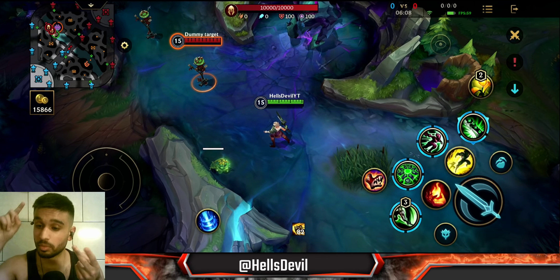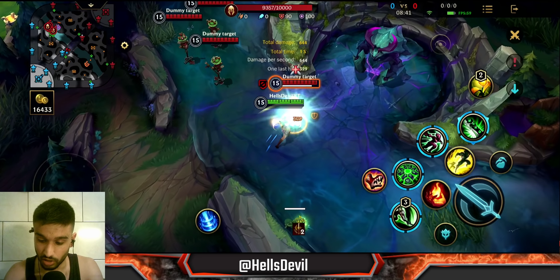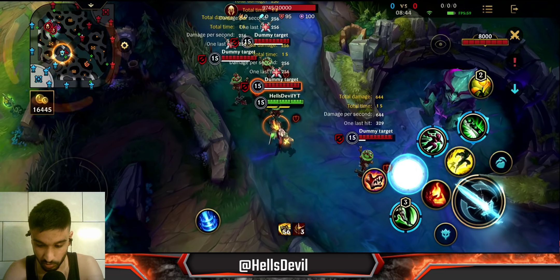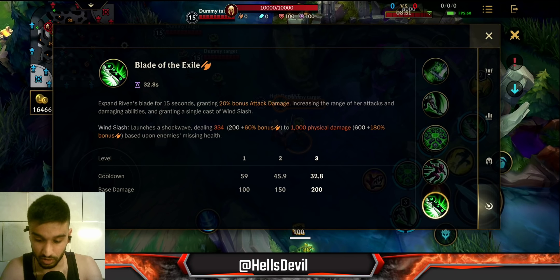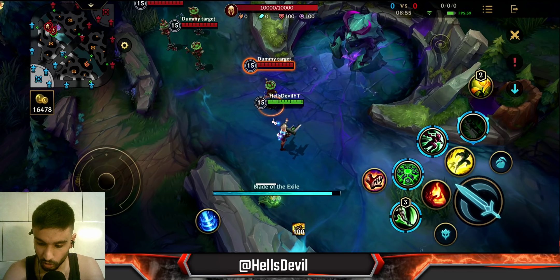The second ability is very simple — it stuns enemies around you and can stun multiple enemies if they're close together. It also gives you a charge of your passive. The third ability is a dash that also gives you a shield — that's literally what it does. Note that you cannot dash through walls with the third ability.